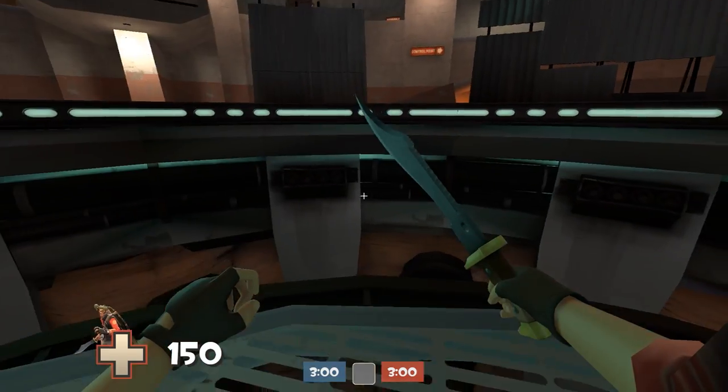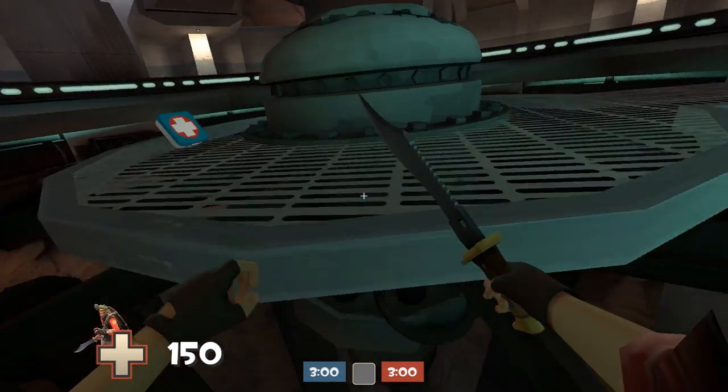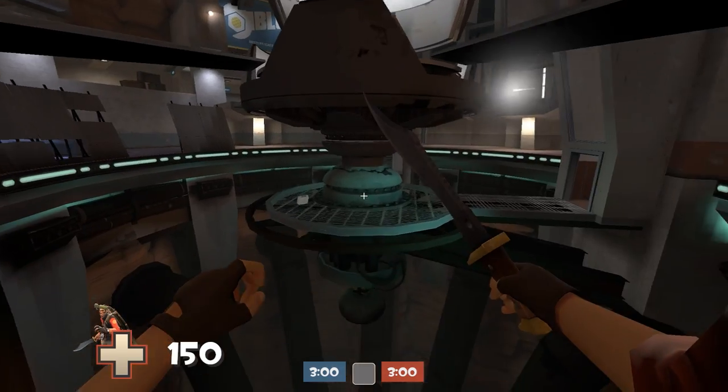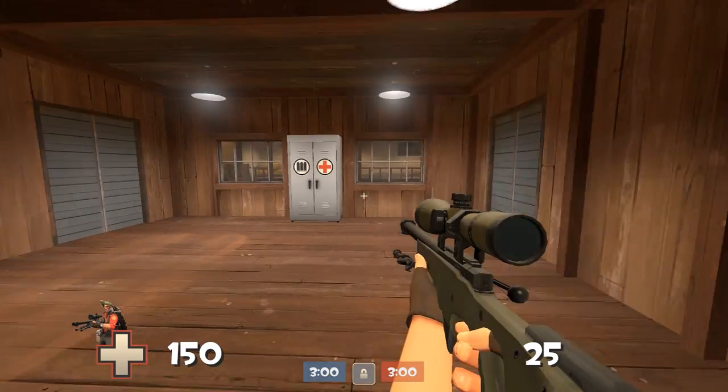This jump here is actually really useful if you're trying to run away from enemies or just trying to get to the health pack from another spot. A lot of people assume you can't do it because it looks like a big gap, but if you get your jump right on the edge just before you fall off, you can make it.